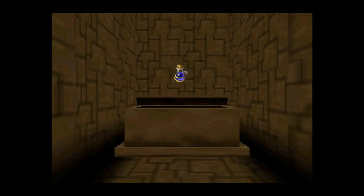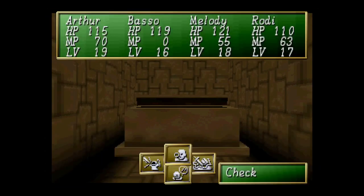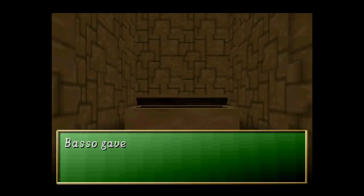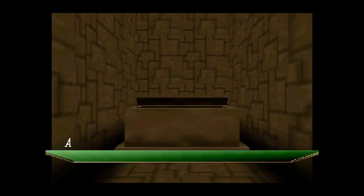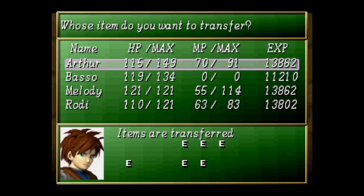Not a single one of them makes a lick of sense. But inside here is your first elixir of the game. I don't think Basso should have this — it's an all HP thing. I'd rather give it to Melody. There we go. While I think about it, I should probably give a couple items to others.